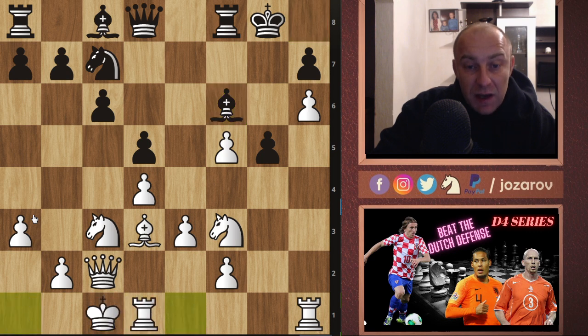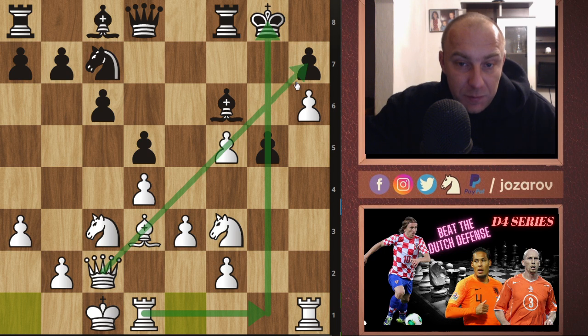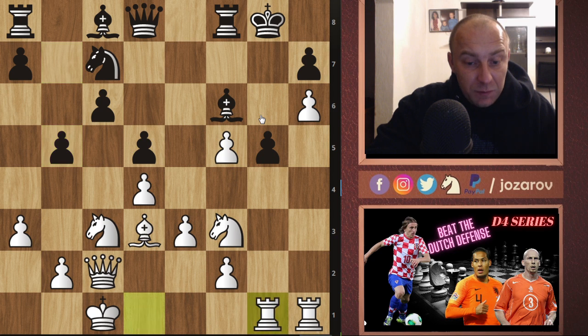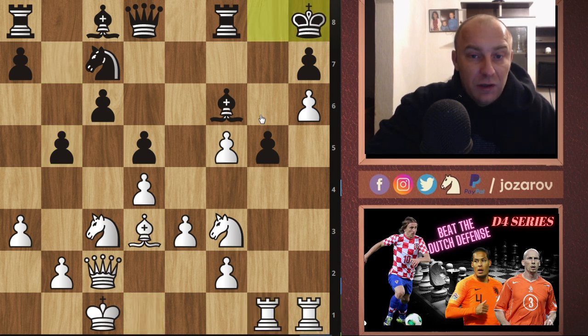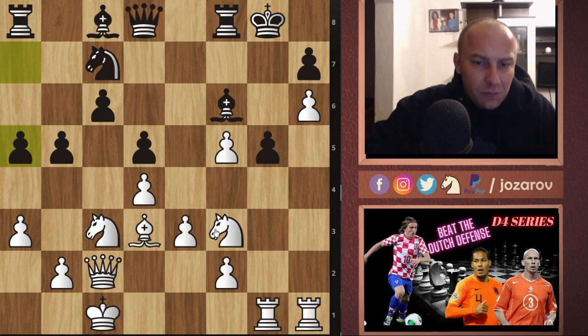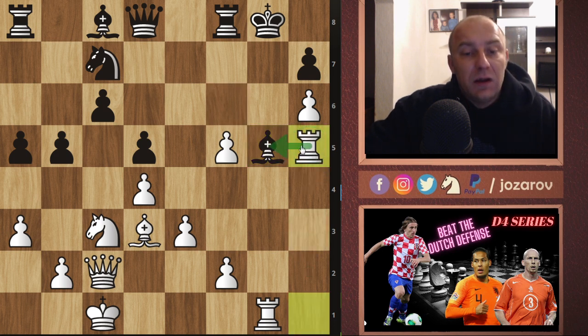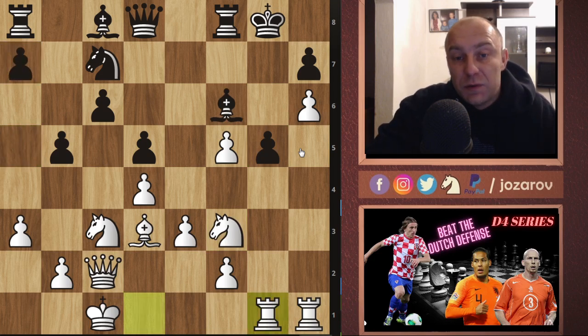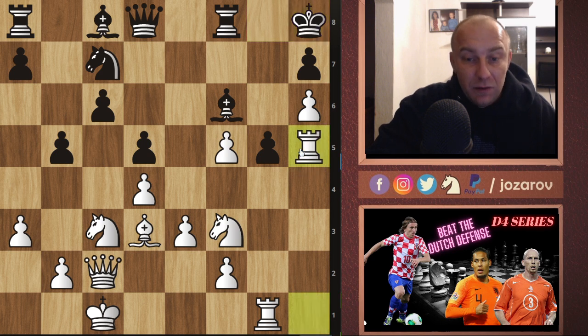In the game bishop to f6 was played. What we want to do now is create a nice attack on the g-file since we've opened the position. We want to include both rooks with this bishop and queen battery, and this knight can be re-maneuvered to maybe attack the e6 or g6 square. In the game b5 was played; I played rook to g1. King to h8 — if Black tries to play a5 we can attack with bishop takes g5 and then rook to h5, which is simply losing. So Black takes care of the problems on the g-file first, plays king to h8. I played rook to h5.